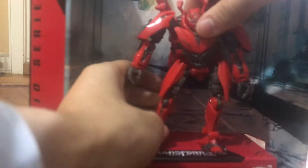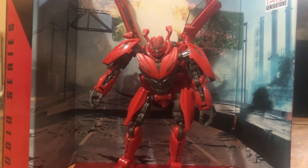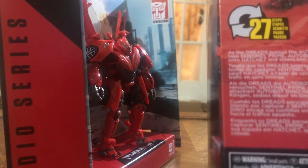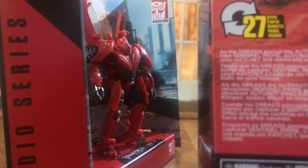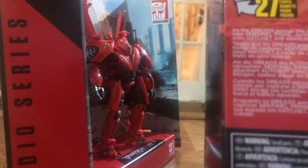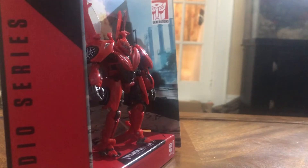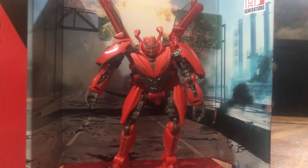This figure comes with a backdrop — the highway battle scene, which is the same backdrop that comes with Crowbar. The box art is fine, nothing special. He is number 71 in the Studio Series. The back of the box reads: 'As the Dreads pursue the Autobots in an attempt to take Sentinel Prime, Autobot Dino lashes his blades onto Hatchet and steers him into oncoming traffic.' This makes me hope we'll get a Hatchet figure.